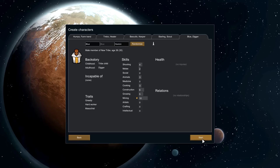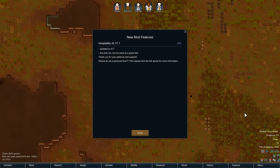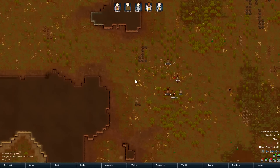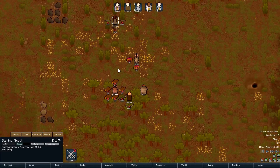I'm generally okay with that. It's just that ordinarily if colonists don't do dumb labor it really puts you behind. It's super annoying — you need something hauled and it seems like the one person you always select for the quick hauling jobs is always the person who refuses to haul. But that's okay.